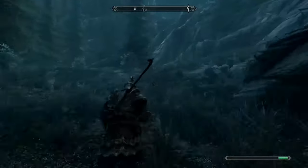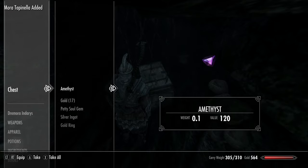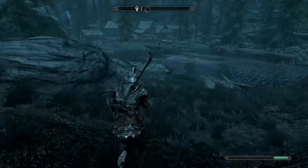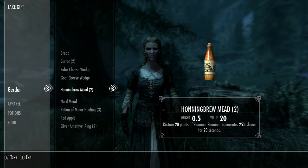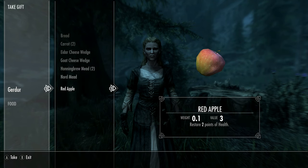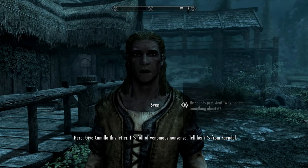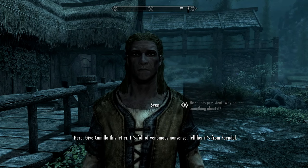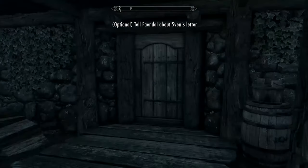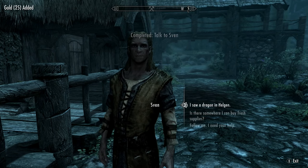Before entering Riverwood, head west across the river and up inside this tree stump for the location of treasure map 1. And now you can head down into Riverwood. Our first stop is always Gerda, who will welcome you by allowing you to take any random items she has, which occasionally extends to her wedding and engagement rings. Now if we are picking up a follower in Riverwood, we usually opt for Faendal, but this time we'll recruit Sven. Agree to give Camilla his letter and then he will be yours.